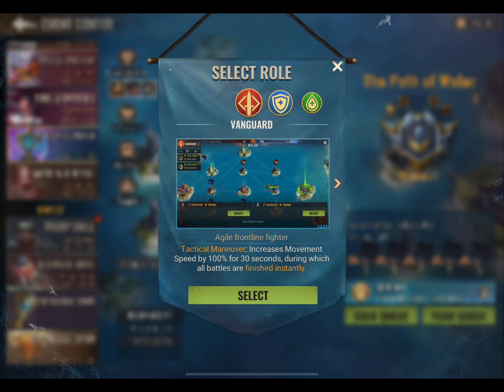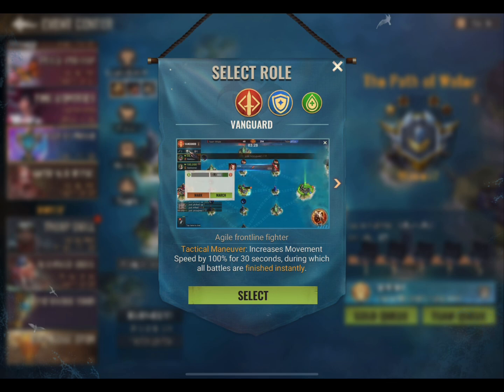The next role is Vanguard. This role increases march speed 100% for 30 seconds, during which all battles are finished instantly. This role is for the extremely strong players or whales, as the average player will kill themselves instantly if they attack someone who is even just slightly stronger than them.